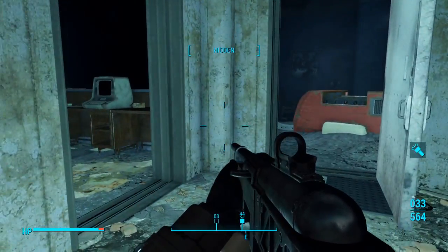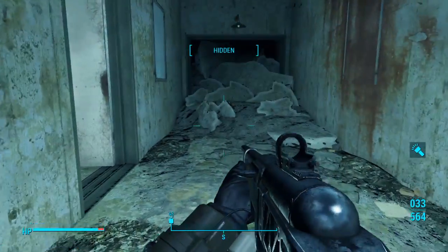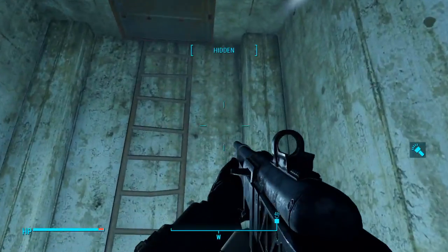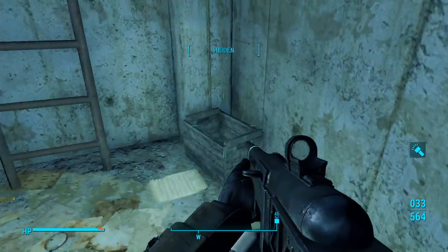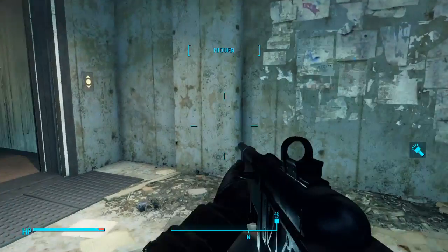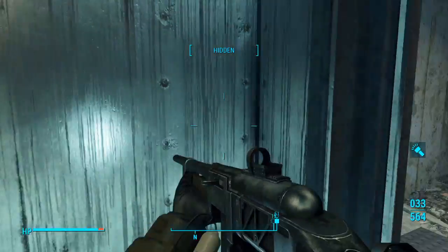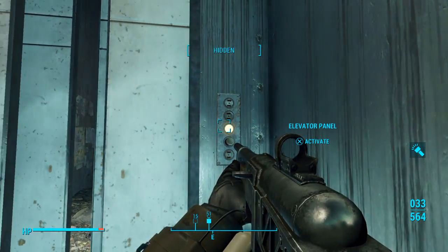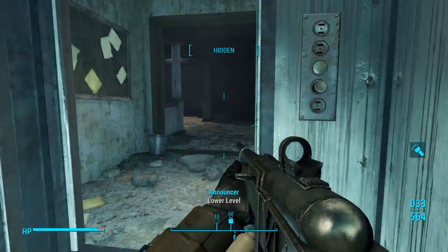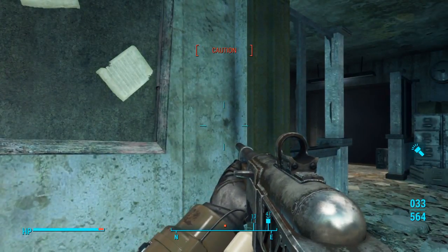I was thinking that one might be like a control room where some computers might be. Okay, here's the locker room again. That's an elevator. I do believe I need to go up. And that goes to the roof — I don't want to go to the roof. Okay, let's see what we got here. Going down. I like how they incorporated the elevators into the loading screens. Lower level — that was super quick and easy. Keep on the lookout for turrets.